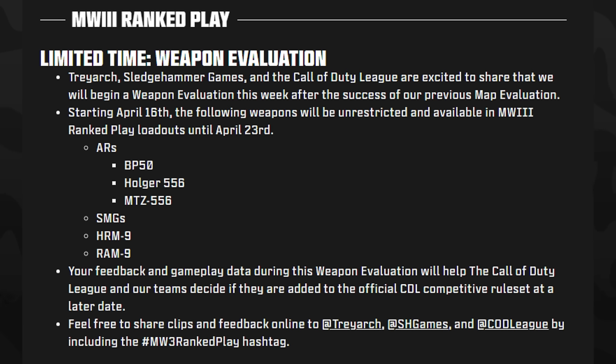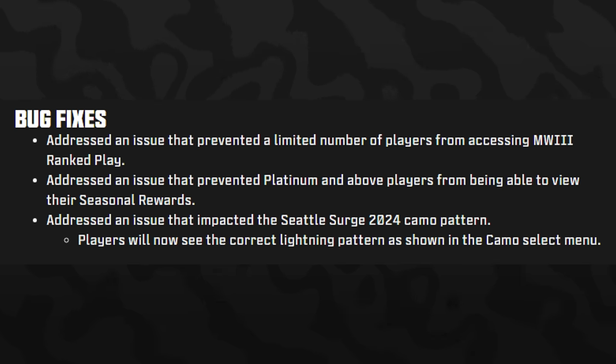For MW3 Ranked Play, Sledgehammer Games is adding a limited-time weapon evaluation track until April 23rd. The weapons added to the pool are: the BP50, Holger 556, and MTZ 556 for ARs, and the HRM-9 and RAM-9 for SMGs. These will be removed after the 23rd, and there were also a couple of bug fixes.